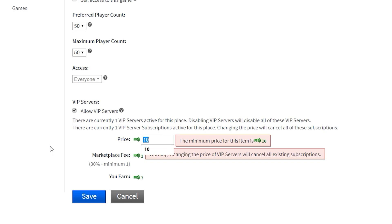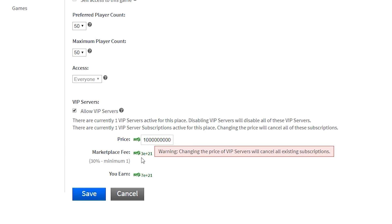As I said earlier in the video, you can have any price above 10 Robux. So if I just keep clicking zeros — that's a lot. It's so much Robux that it can't even let me know. I'd have all the money in the world.